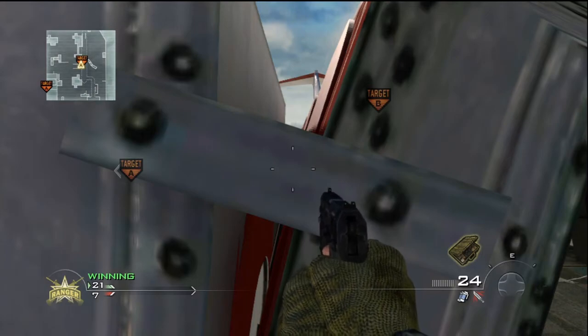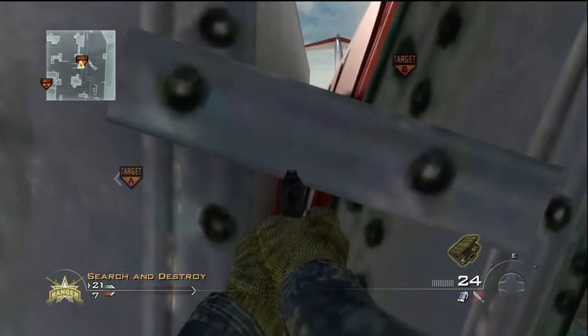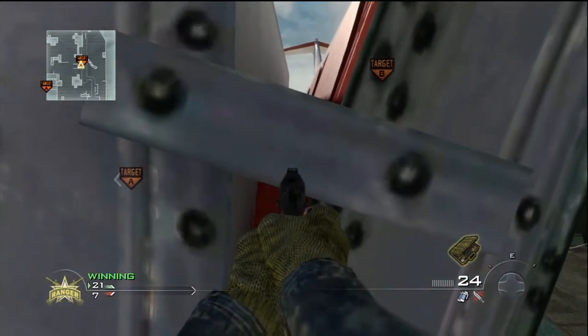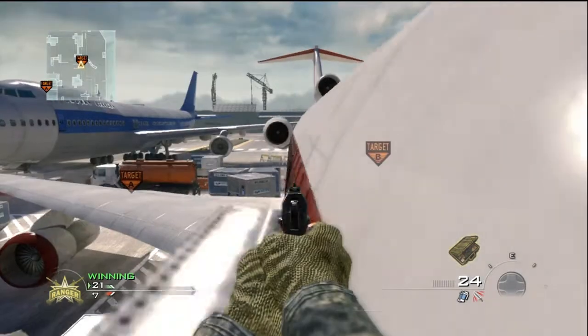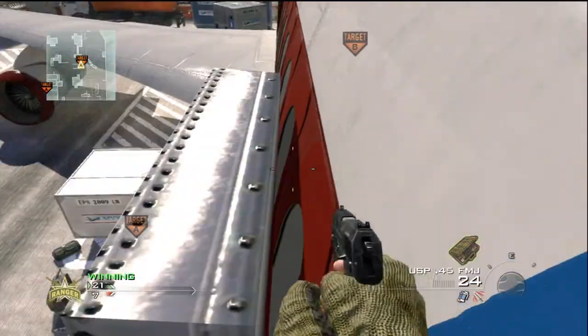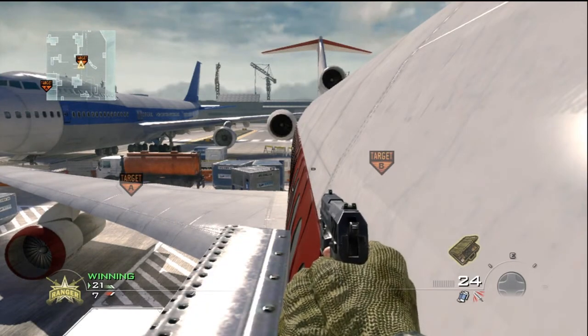So here's the real easy way to do it. You run to this part of the plane that he shows, line up in between the door and the plane, zoom in, jump, hold forwards — you should be able to get this first try. If not, just keep on jumping, then look forwards, jump, and press left.